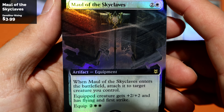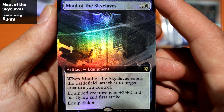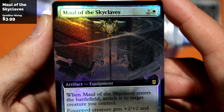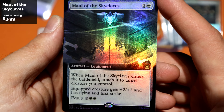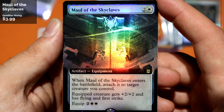Another artifact equipment that I really enjoyed playing with: Maul of the Skyclaves. The best part about it is that it gets attached when it enters the battlefield, which is the obvious bonus. Flying, first strike, plus two plus two — yes please. Attach that to a Tarmogoyf and just make it hilarious.